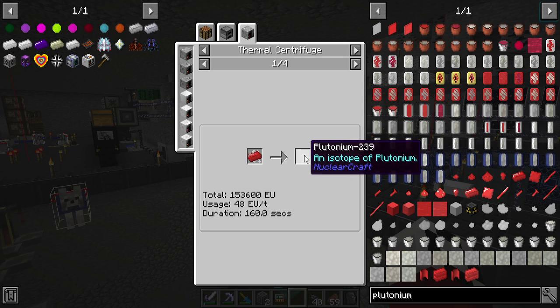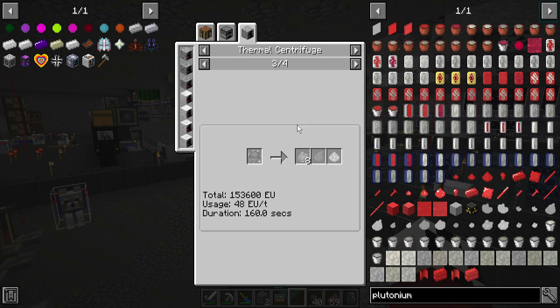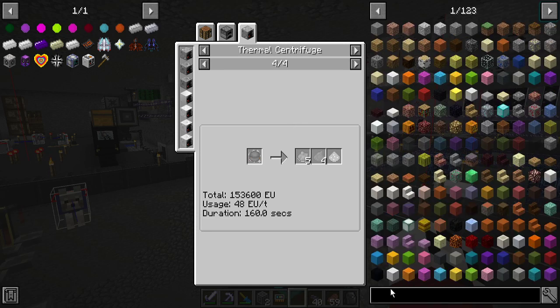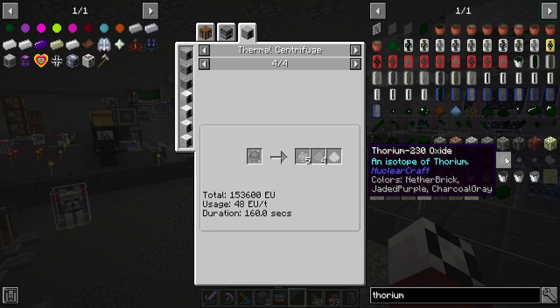244 turns into 239. 242 — dang it. That's kind of what I wanted, but anyway, on to thorium. So I'm making thorium with the granite and processing it and doing some craziness.